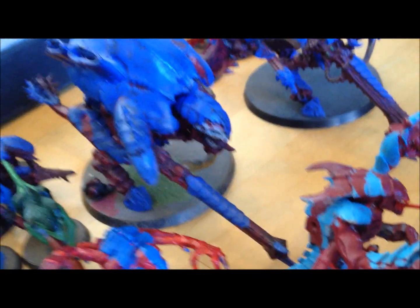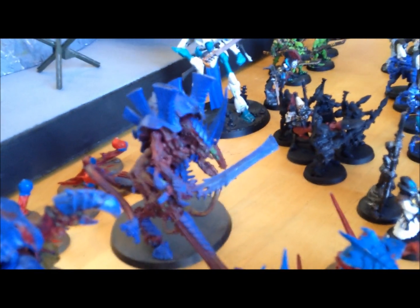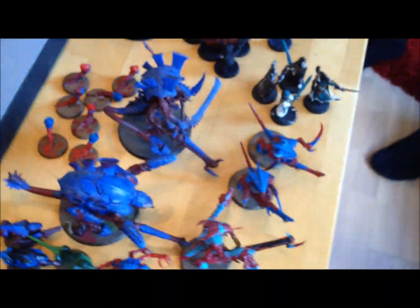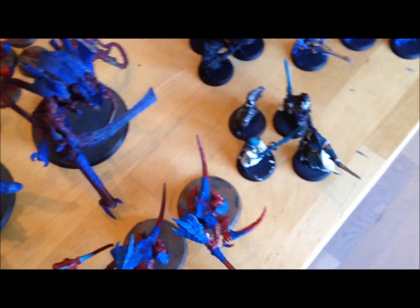Carnifex with Crushing Claws, Venom Cannon, and Regeneration. Hive Tyrant with Bonesword, Lashwhip, and Venom Cannon. Armored Shell. The Warriors look awful — they have Barbed Strangler and Deathspitters.